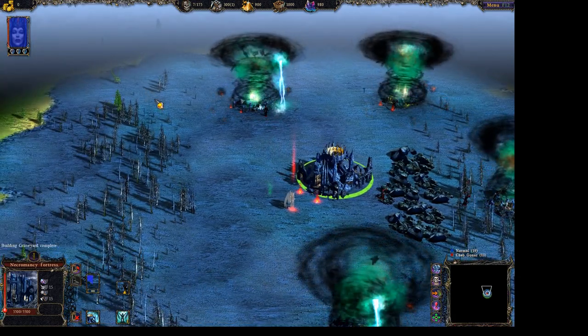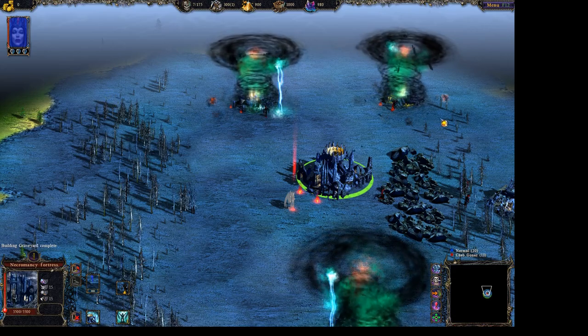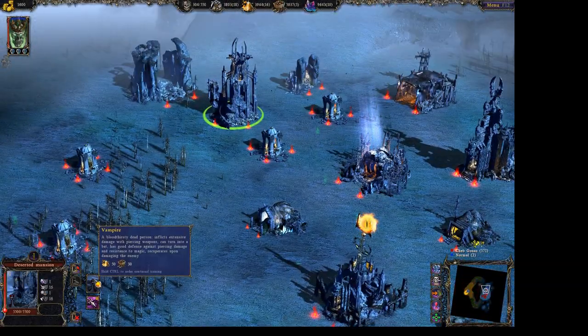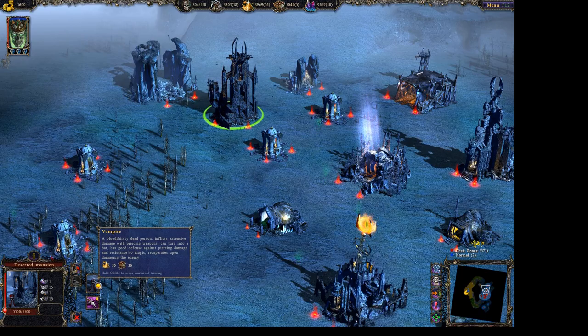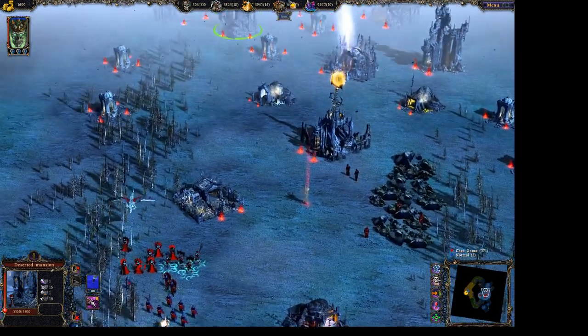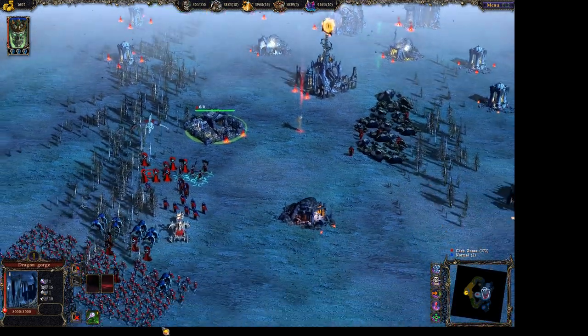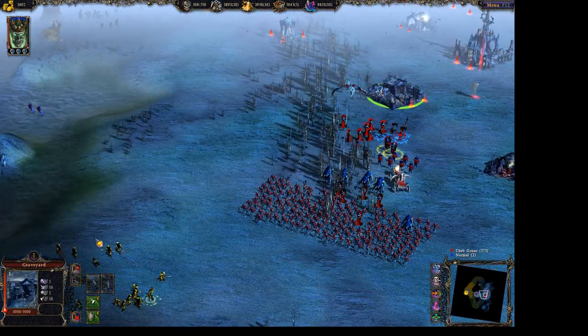Your buildings infect the land and spread some kind of blighted terrain. Nice green trees fall over and die. You've got a large selection of units to build: ghosts, skeletons, vampires, werewolves, liches, bone catapults, skeleton commanders, dracoliches, and bone dragons to name a few.